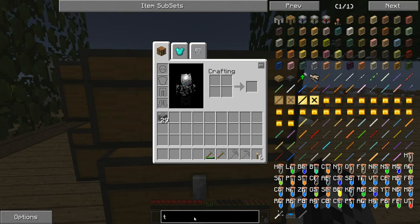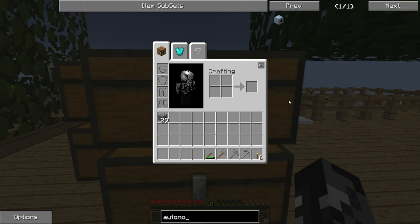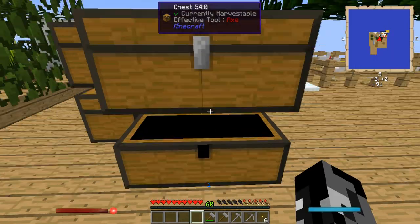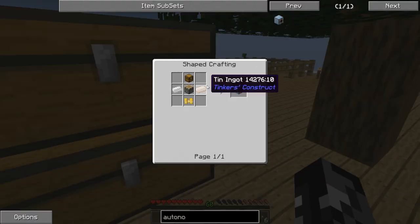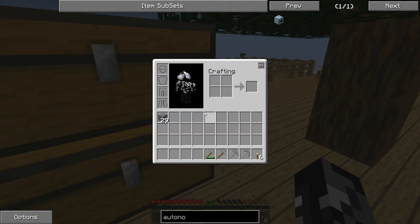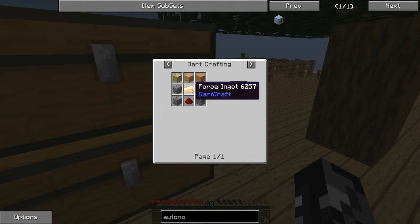So, what we want to make now is called an autonomous activator. These tools are incredible. Not all servers will have it activated, so if you're trying to do this on a server you'll want to find out if it is or not — because if not, it makes all of Skyblock much more difficult. In order to make this, it's a really simple machine by most standards, but by our current standards it's actually rather difficult. We need glass, so we'll need to make some sand. We'll need some redstone — I think we've got one, we need two.